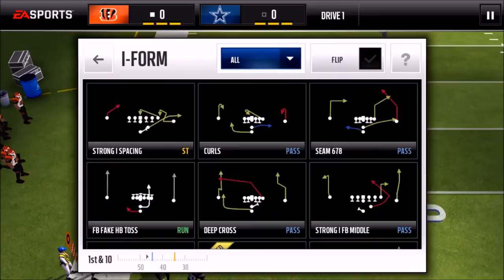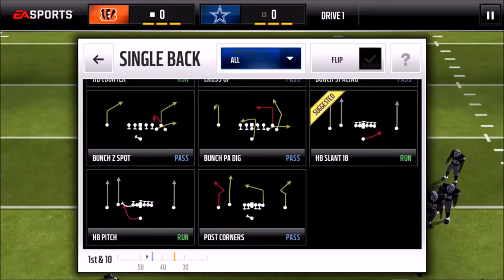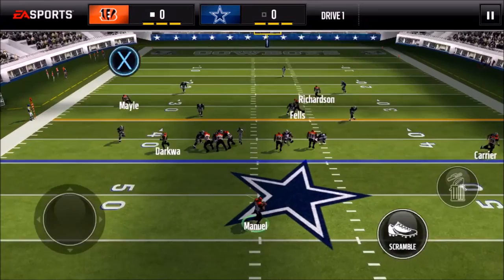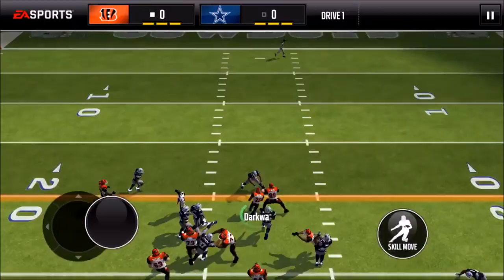Always go to the sidelines in case you fumble — minimum chance of fumbling out there. In case you need to, you can go out of bounds. Seam 6-7-8 is a very commonly used play but I usually save that till later. A great pass play is Bunch PA Dig — you'll see me run this a lot. The wide receiver is wide open every time, it works every time.